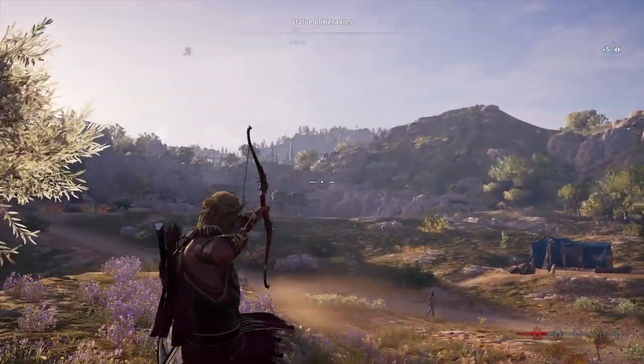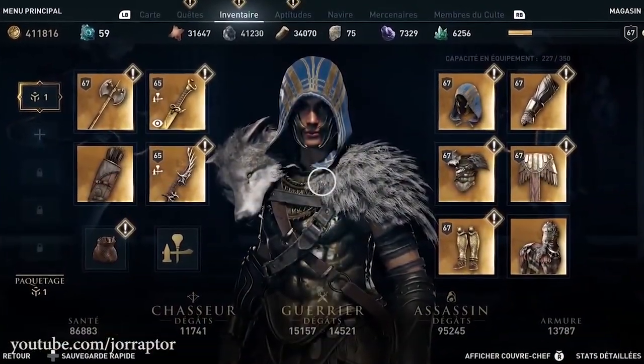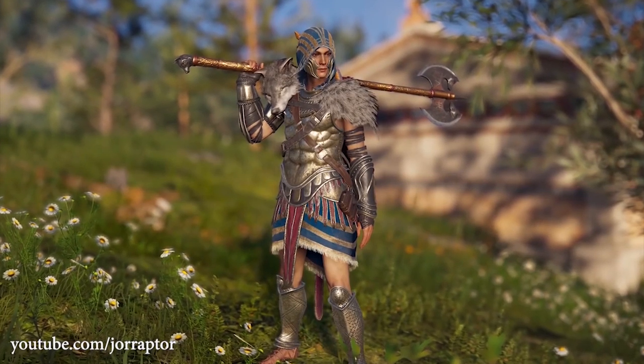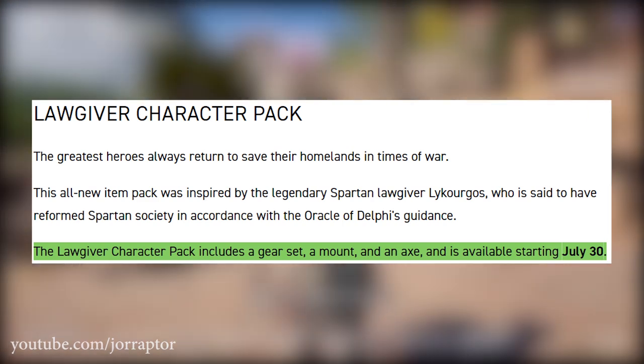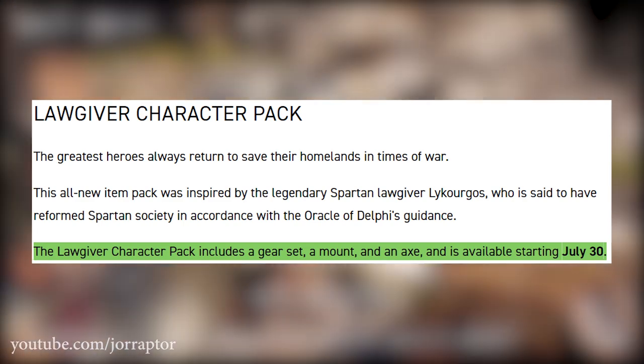When the Helios giveaway is over, I will reopen my giveaway for the Lawgiver pack that we started a while back when the pack was first leaked. Ubisoft has now confirmed in the July blog post that we will get that pack — with the mount, the armor set, and the axe — on July 30th, during the weekly reset on that Tuesday.